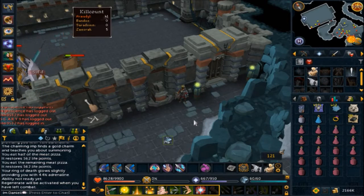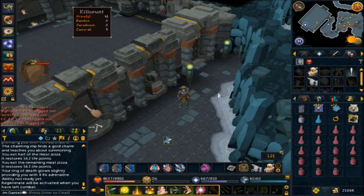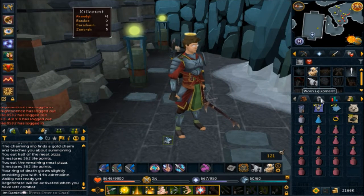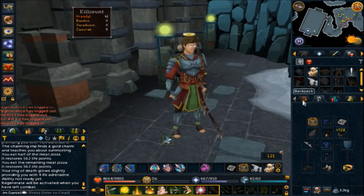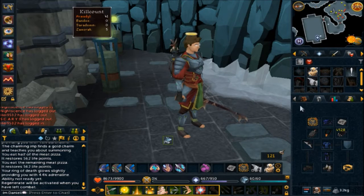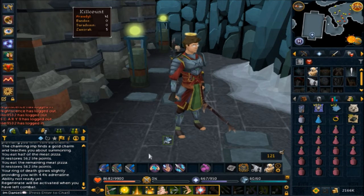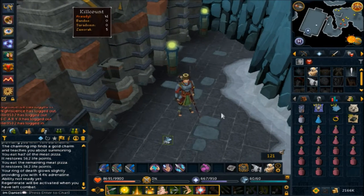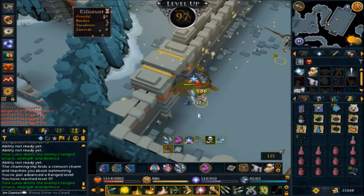We're now here for hour number three. We should hit 97 range — we're 192k XP off and get around 300-350k XP per hour. We went with a fresh look and brought the ring of wealth — my girlfriend told me to. There's basically no food other than what's in my pack. Bringing the penance aura this time so we don't run out of prayer like we almost did last time. Let's see you guys once we hopefully get some loot.